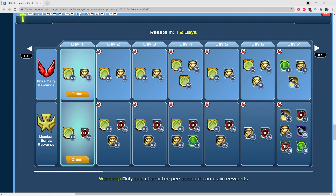One important note: only one character per account can claim the rewards. So if you play on both the US and EU servers on the same account, you'd have to pick which server to claim on. The example rewards shown — like 99 bottle consumables or 99 Lex Coins — are just placeholders; we'll have to see what the actual rewards look like.